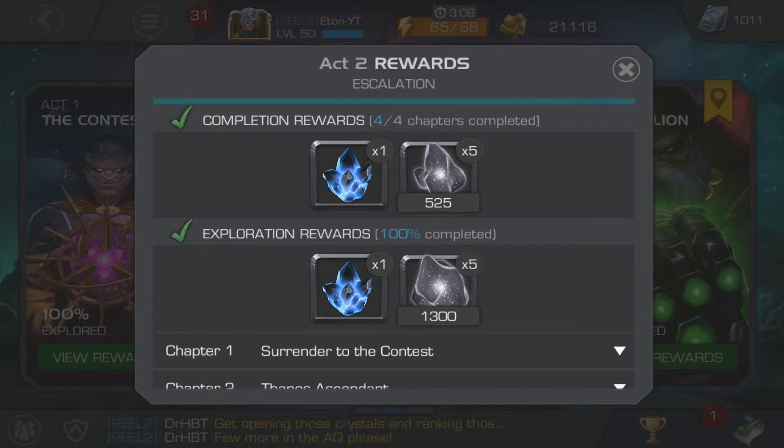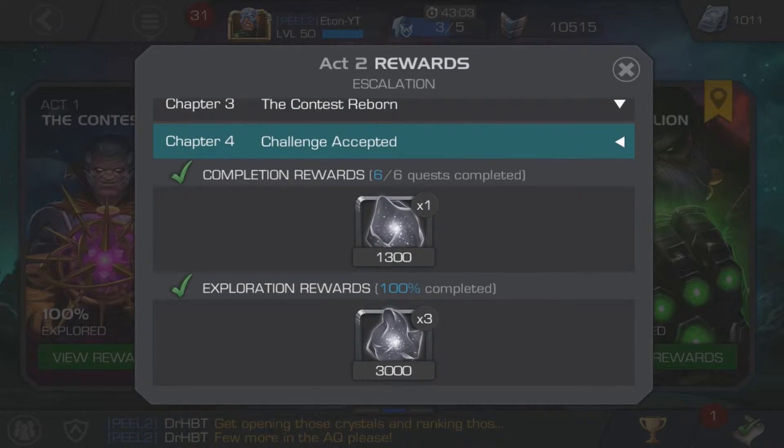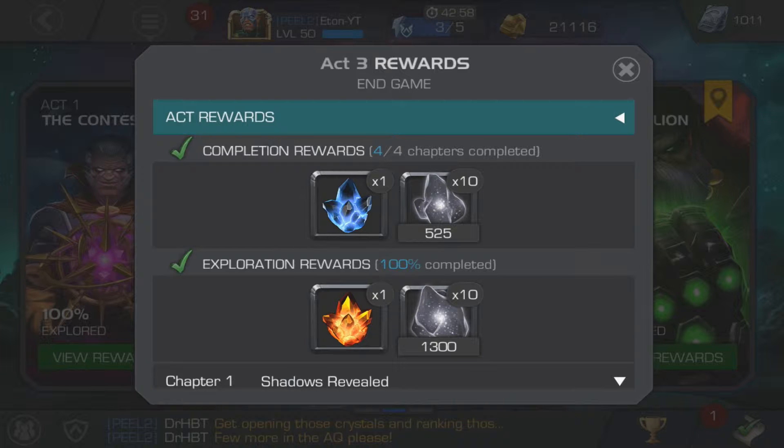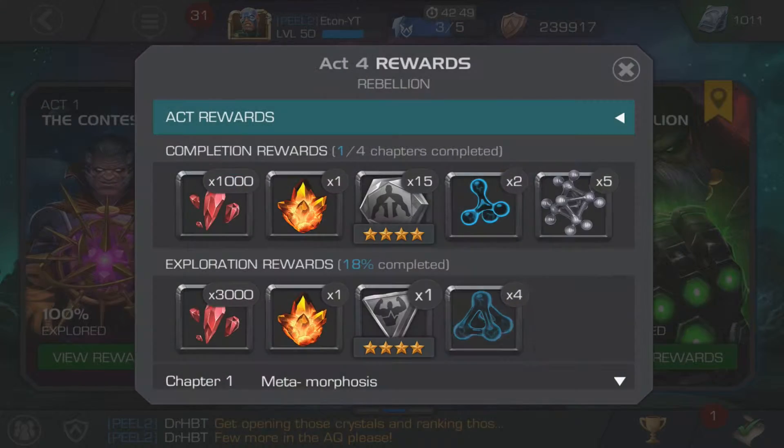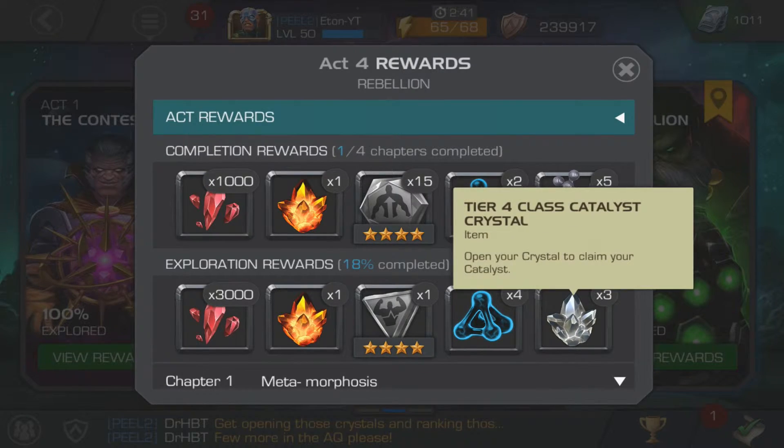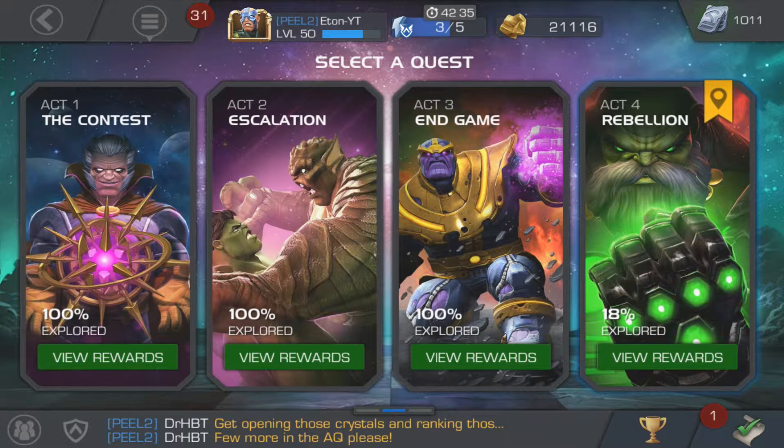Act two gives you two three-star hero crystals and higher tier ISO. Act three gives you a three-star and a four-star. Act four is where you get catalysts, shards, awakening gems, signature stones, alpha catalysts, and tier four class catalysts — quite decent rewards. But don't rush it. If all your champions die on a path, just try an easier one, build your confidence, and then push on to the more difficult paths.